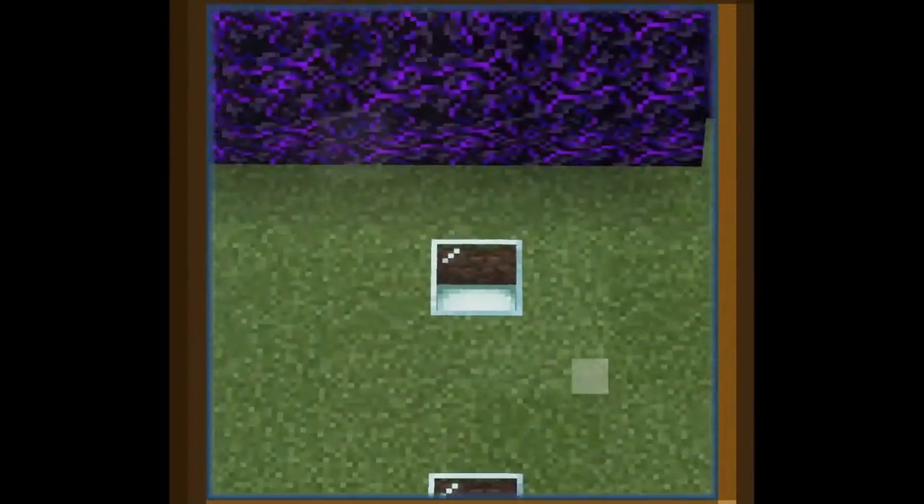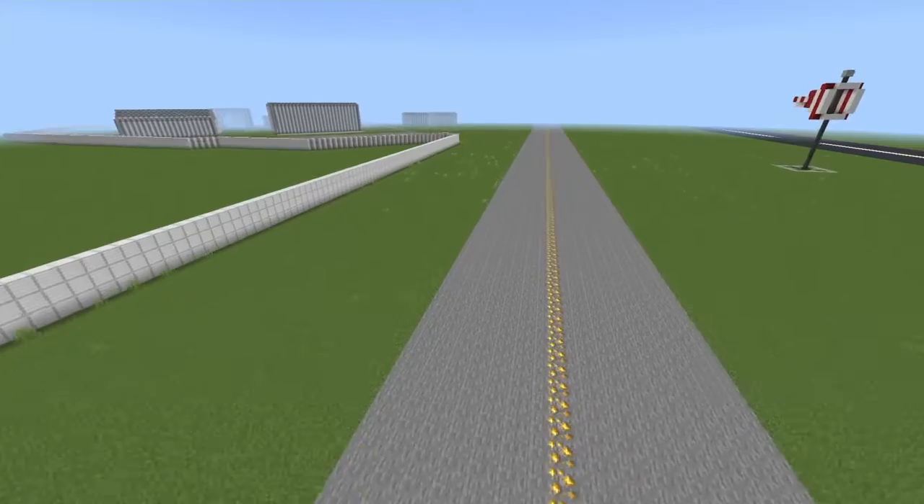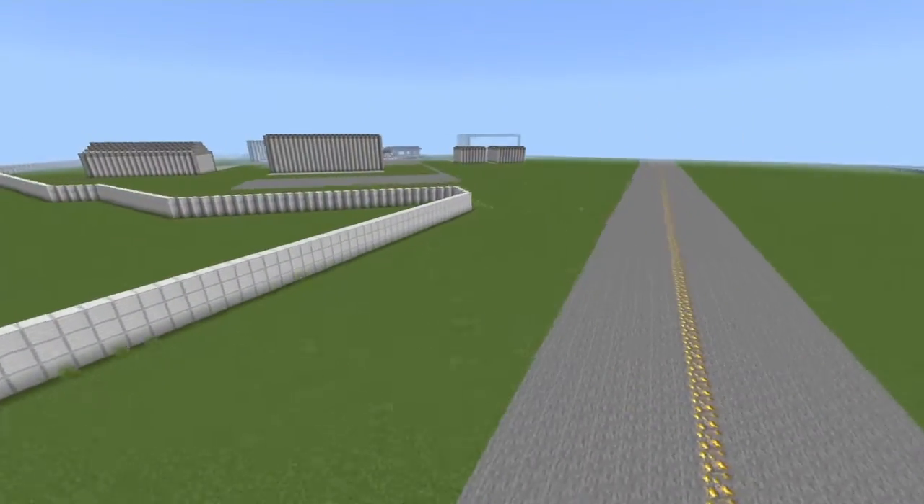Originally, we were going to use brick scale to shorten the runway. But then we thought, a lot of other people are probably going to do that too — so why not break the chain and make a near-perfect scale model? No skipping steps. So here we are.